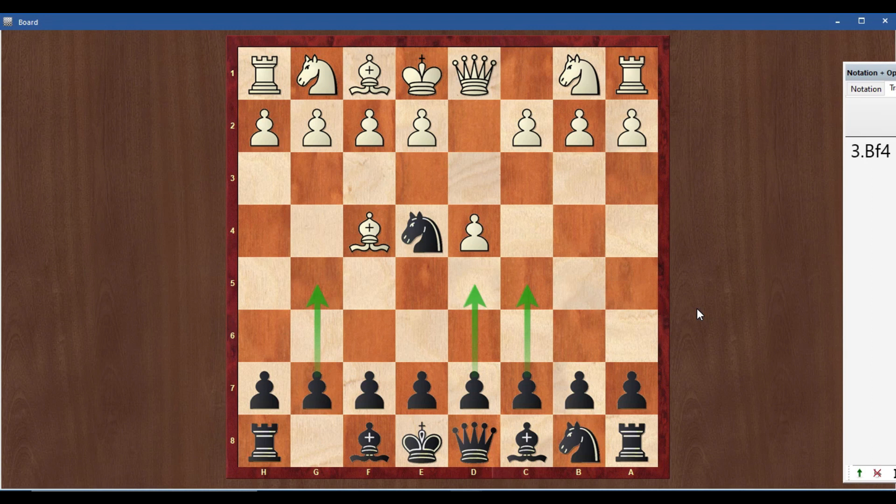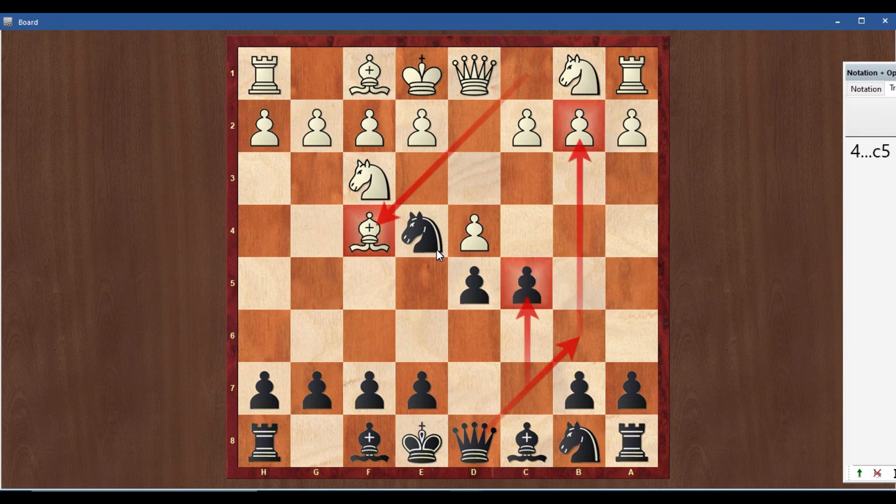Here are three options for Black: g5, d5, or c5. I suggest d5 for center control. Now simple piece development: knight f3, then c5. With c5, the main plan is queen b6, threatening the b2 point.